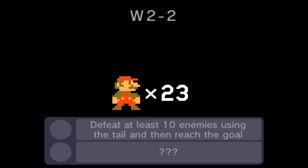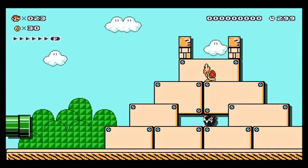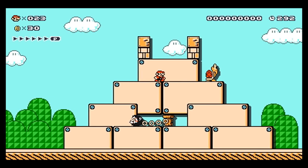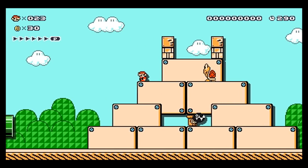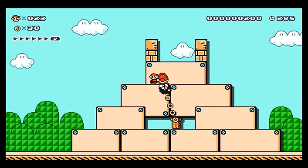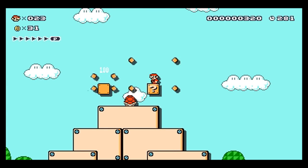Oh, Lord. Defeat at least ten enemies using the tail and reach the goal. Ooh. We got the tail. Oh, yes. I'm excited. I am excited. Here we go. This is gonna be fun. I think chain chomps count for this, too. Also, I need you to come over here so I can get this. Not be able to... there we go. Right. Like that. This should be a tail, right? Yep.